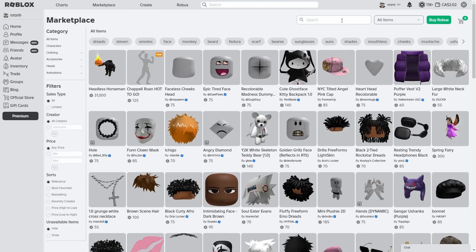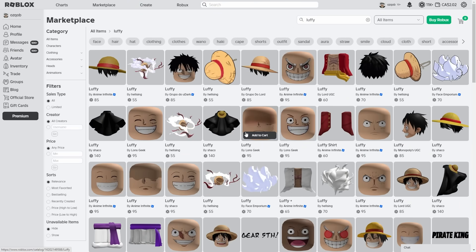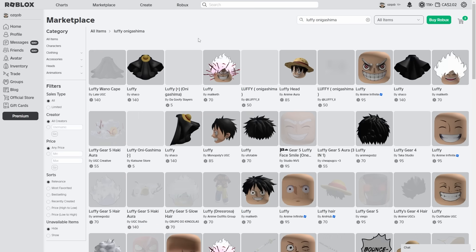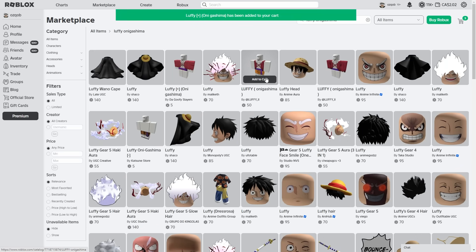We're gonna start off by dressing up as Luffy. We also need to be the final brand new Luffy, so let's grab his cape right here — just gonna add that to cart. I think this head right here should probably work too. And we need his clothes, of course. I'm just gonna search for Luffy Onikashima. I think this should show up some nice clothes. Yes sir, look at this — this is perfect, man.